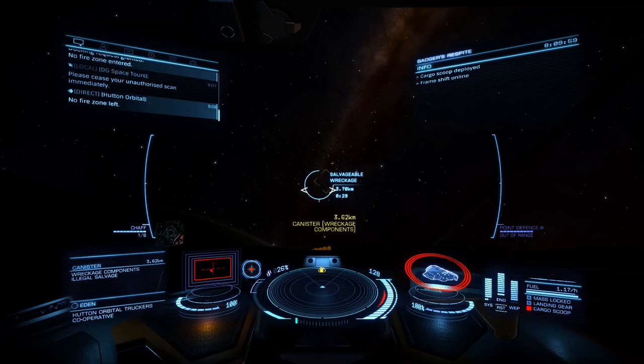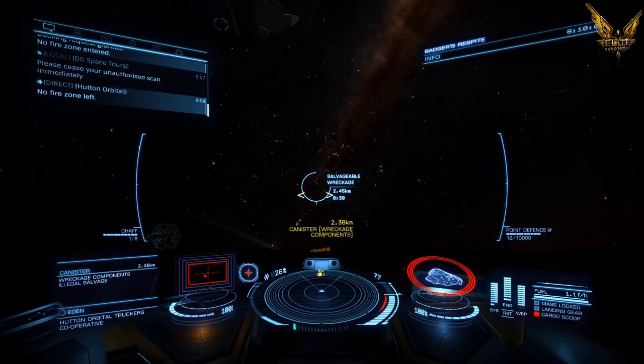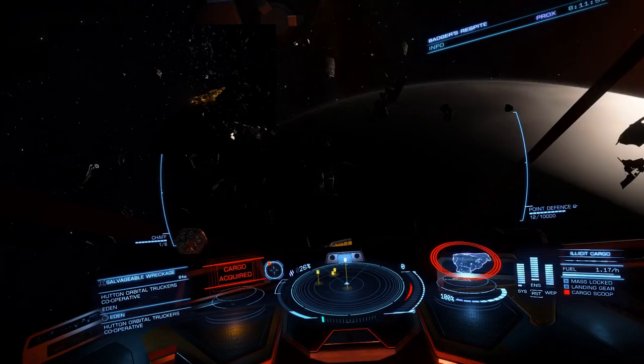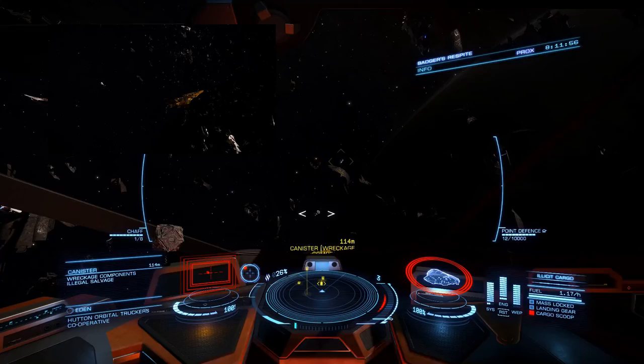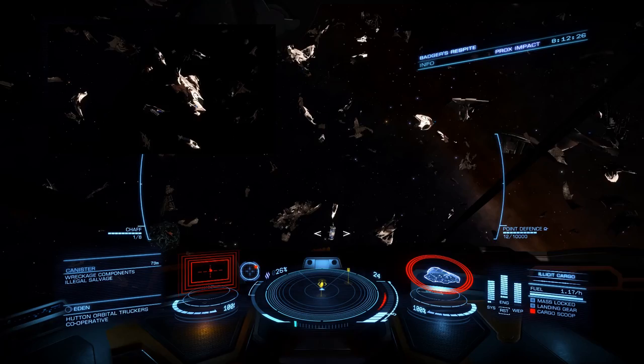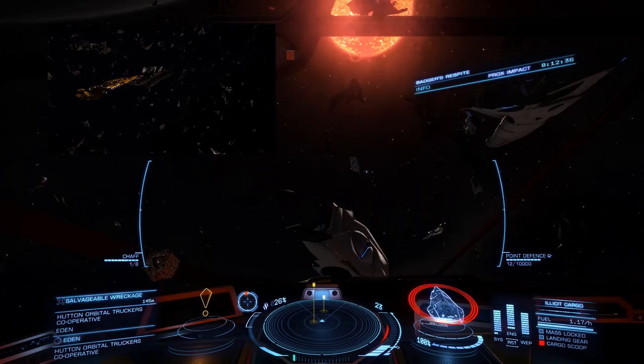Getting to Hutton Orbital is a bit of a grind, I grant you - it will take you 45 minutes to an hour in real game time. So be prepared, get a cup of coffee and your favorite beverage, and be in for the long haul. But once you're there, like I said, there are a few things to look at and I believe it is a worthwhile journey to make at least once in the game. The canisters and components are just a little added bonus. Don't destroy any of them by bumping into them. Then once you're done with the salvageable wreckage, you've got your mugs and your Centauri Gin.